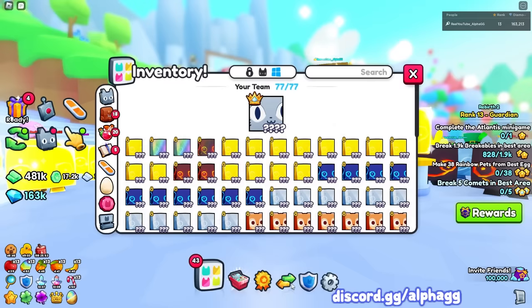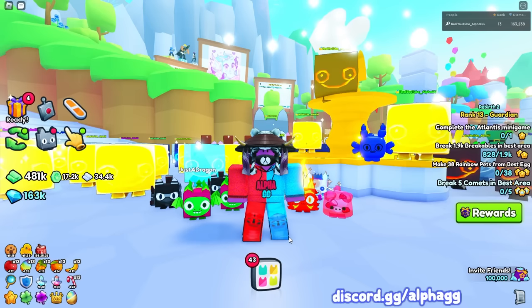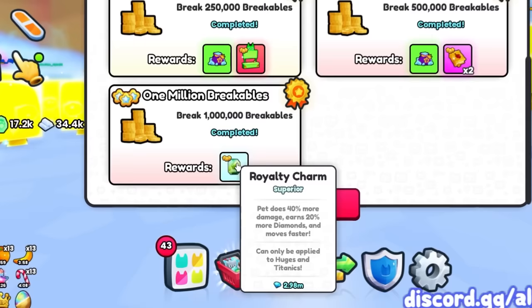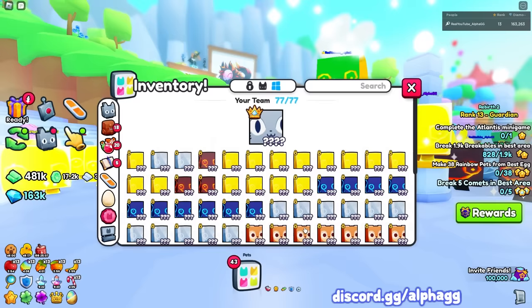I've mentioned this before a few weeks ago but it's really important and I have to cover it again. If you aren't doing your achievements then I don't know what you're doing. This very first method can get you a huge pet in like a day and a half or two days of literally AFK-ing. You don't have to do anything at all. This first method is completing the diamond breakables quest and you'll get a royalty charm worth three million diamonds.